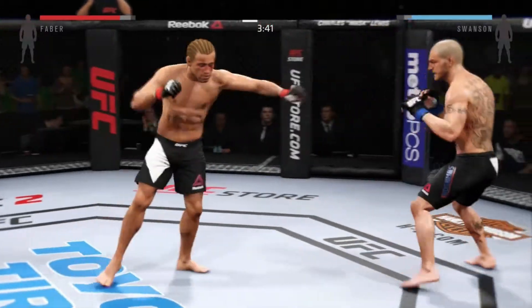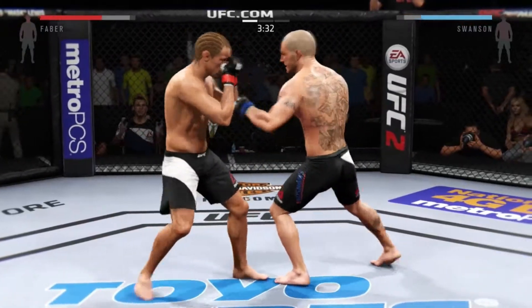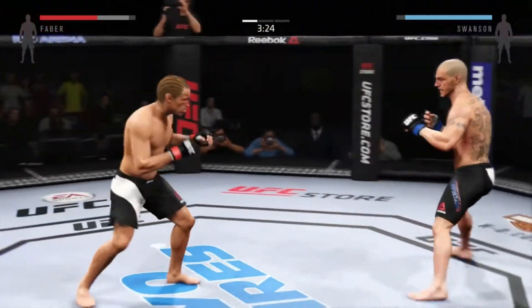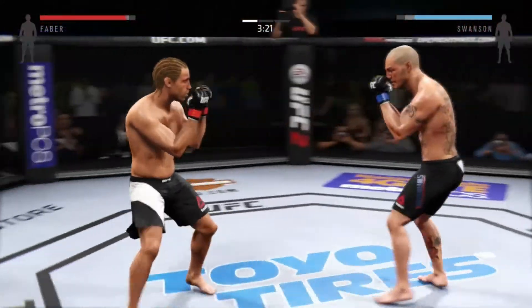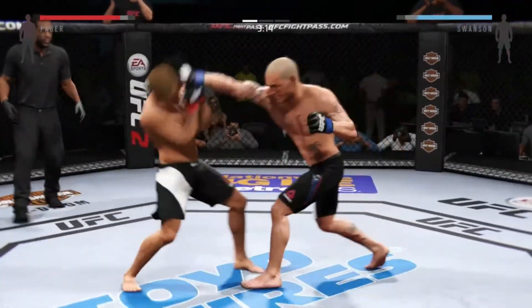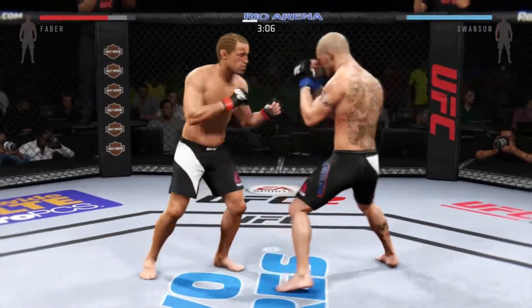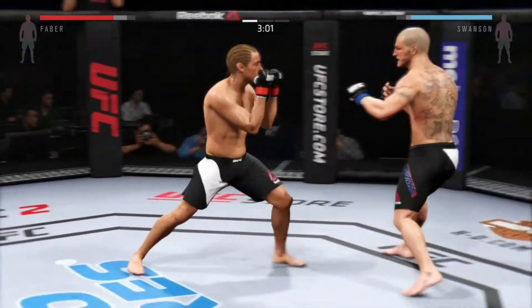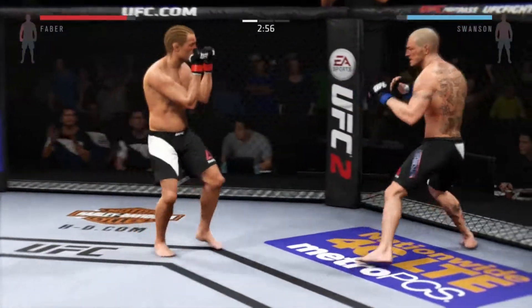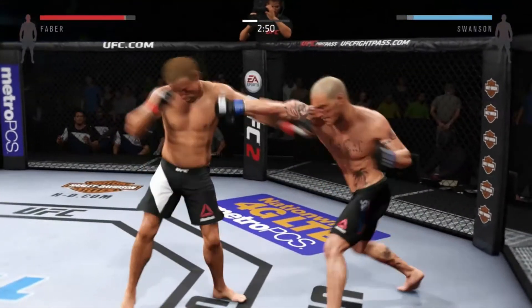That's a pit straight. He misses with the left hook, hooks him again. He's finding his rhythm here early — we're standing right in the pocket, trading. I need to back up a little bit. Faber in this game has heavy hands. I actually like using Faber in this game. I feel the power is there, his ground game is okay, some of his transitions are slow, but Faber is pretty good in this game.